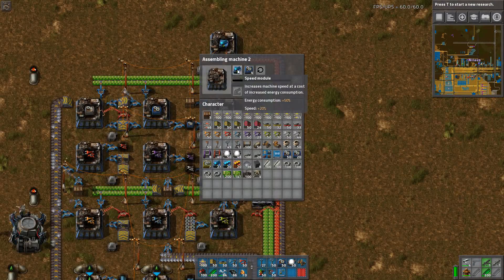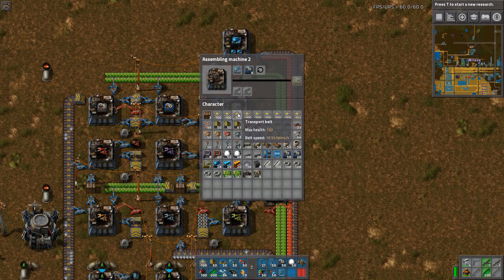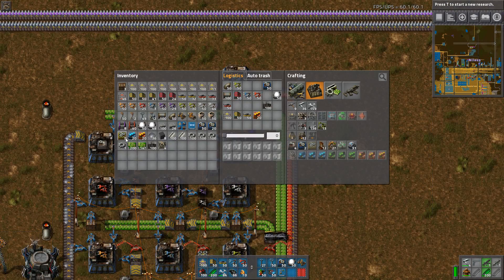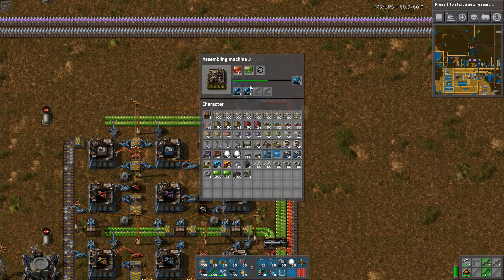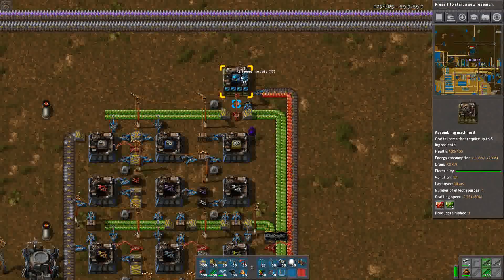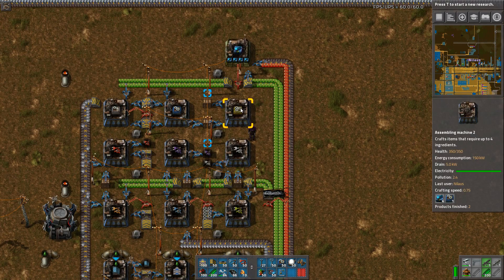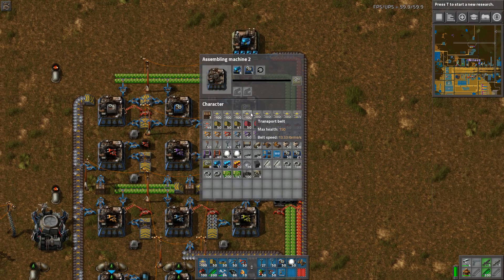What you can do is take the first of these assemblers and just jam it in there. You can also take the first of this one and jam that in here as well. Now it becomes significantly faster, but it's still going to be slow, and that's perfectly fine — at least in my case, because I don't really need that much of this item.